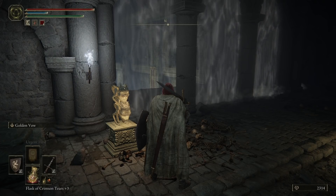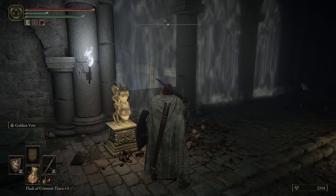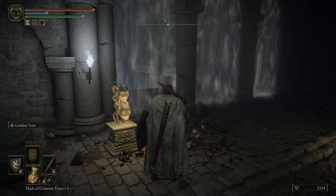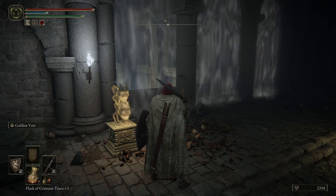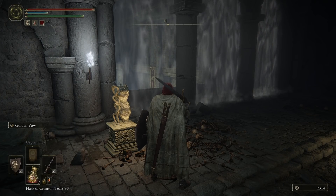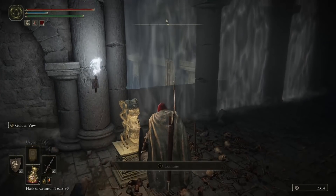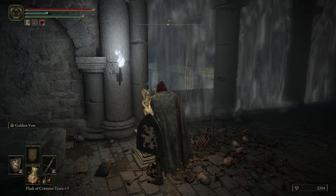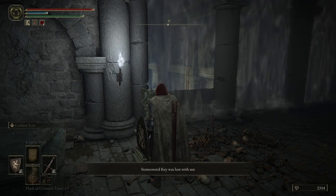Welcome to another Elden Ring guide. My name is Nelaos and we are going to look at a hidden — not really — but a locked off, somewhat forgotten area. When you started the game, you went to a tutorial, found this fog gate, and then moved on and forgot all about it. But it's time to come back. We need two stone sword keys to unlock it.